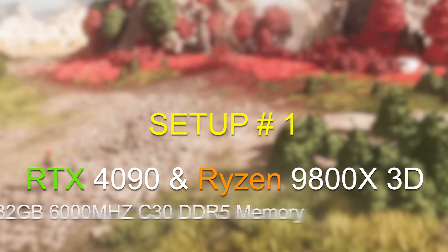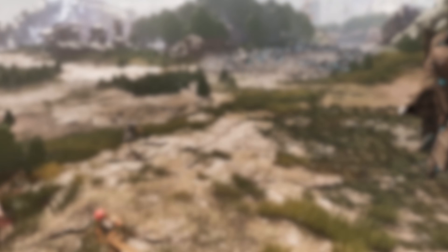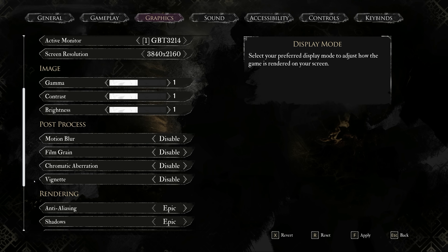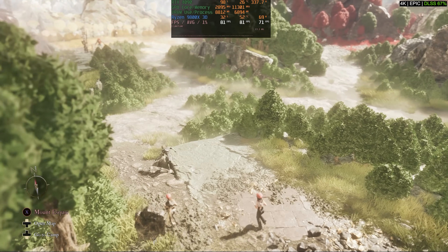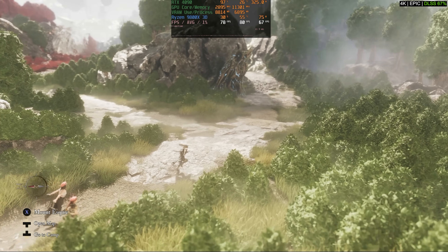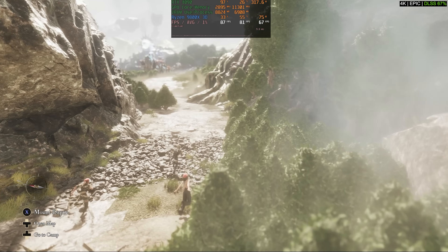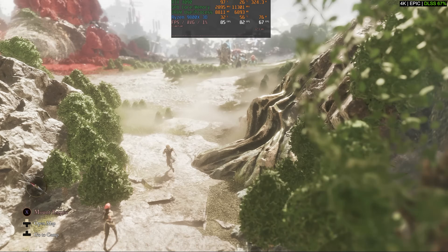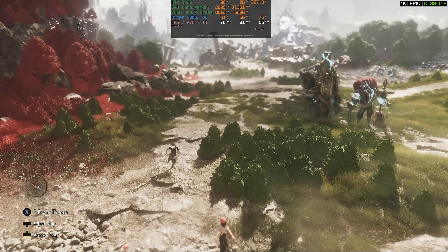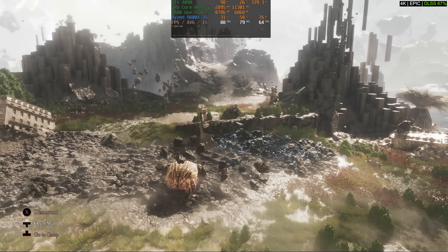Starting off with the first build: my RTX 4090 and Ryzen 9800X3D — very high-end hardware. This is essentially how I've been playing the game: 4K, everything on Epic, with DLSS set to Quality. The game looks great. I chose three areas to look at. The overworld is very consistently demanding, and we'll also look at a zone and a boss fight, which is also very graphically demanding. The 4090 with DLSS Quality does really well, and the usual Unreal Engine 5 traversal stutters are practically nonexistent, although they do happen here and there. It's one of the better optimized UE5 games for sure.